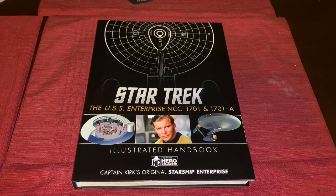First off you'll notice a nice cover with the Enterprise there — an outline of the ship. We have 'Star Trek: The USS Enterprise NCC-1701 and 1701-A Illustrated Handbook.' This covers basically the original Enterprise from the Pike era up until the refit and its destruction, and then the Enterprise-A as well.